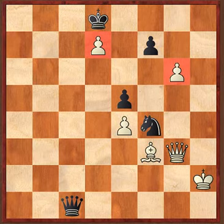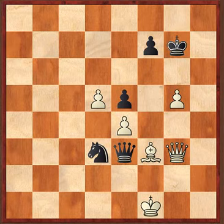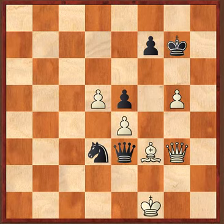In that example, you could see how black effectively used a kind of zugzwang that happened in that position by playing Kf8. I hope you enjoyed that example and see you soon with new examples. Bye.